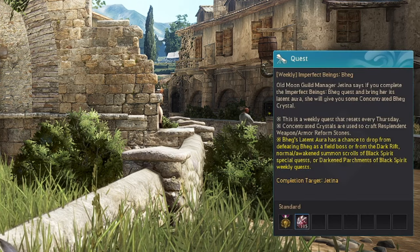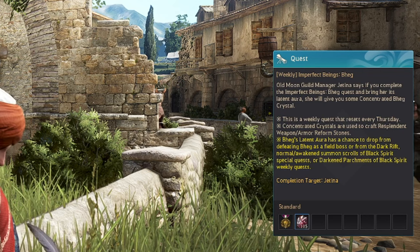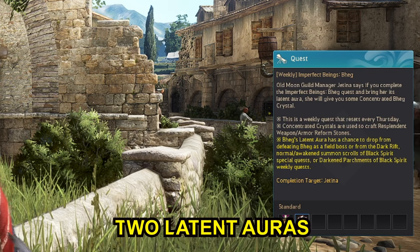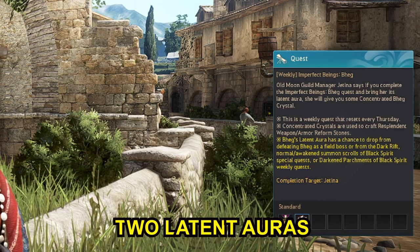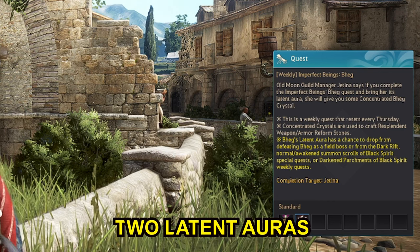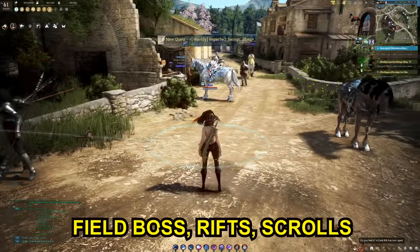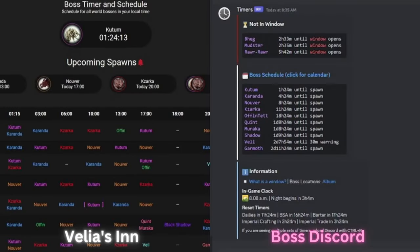Now you need to complete this quest to get your first weapon reform stone. This weekly quest requires you to give her two latent auras, which can easily be obtained by killing the world boss of your choosing. Since I picked Begg's Glove, I'll have to kill Begg as either a field boss or from the Dark Rift Normal or Awakened Scrolls. To give you an idea of when your chosen boss is going to spawn, you can either join the Black Desert Online boss Discord or use the website Velia's Inn. Links to both will be in the description below.